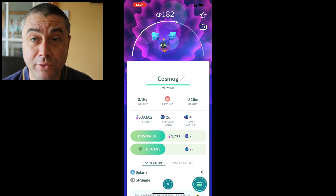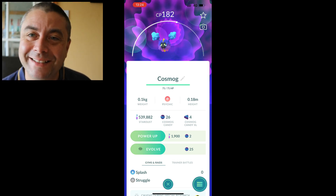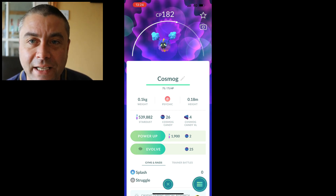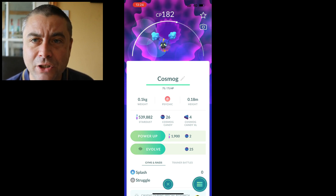The first thing you have to do is make sure you've got over 25 candy to evolve it. If you've got to the task that requires you to evolve it, you'll have enough candy unless you've accidentally spent it. If you have, just pop Cosmog on as your buddy, get walking, and get enough candy - so you've got 25, or in this case 27, just to be on the safe side.